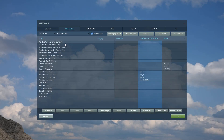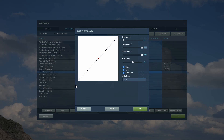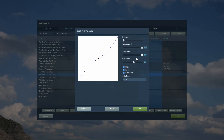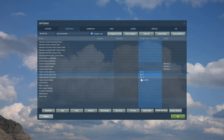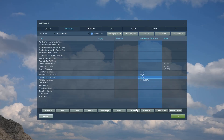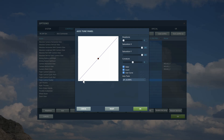Let's take a look at the controls. For my collective I have no curve — straight line. For the cyclic, a number 10 curve, just a slight curve. Same thing on the roll: 10. And on the rudder or anti-torque we have no curve, which gives you the best control over all four axes.